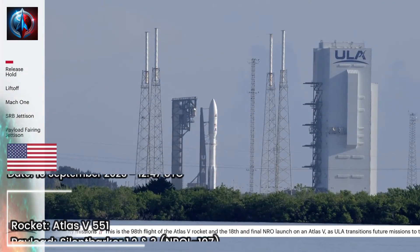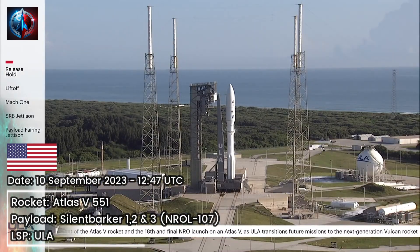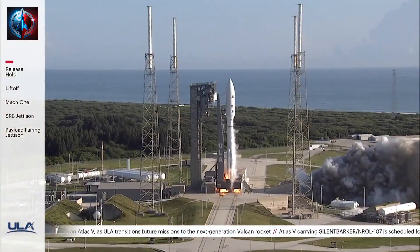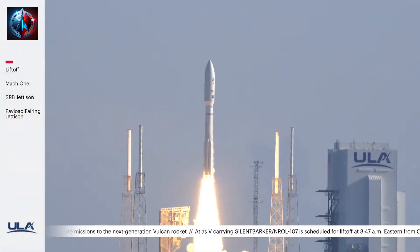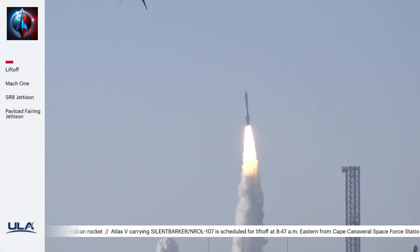T-minus 10, 9, 8, 7, 6, 5, 4, 3. We have ignition. 2, 1. And liftoff of the United Launch Alliance Atlas V rocket carrying Silent Barker NOL-107 for the National Reconnaissance Office and the United States Space Force.